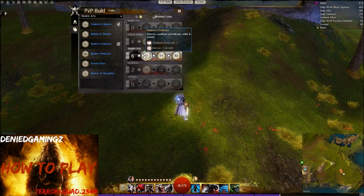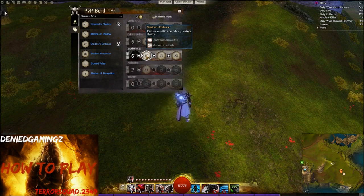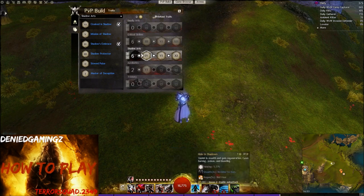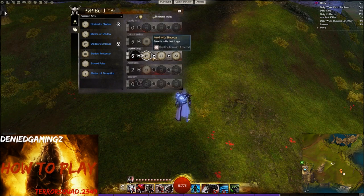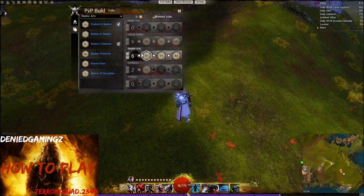Shadow Arts — this is the main trait line why this build offers a lot of survivability. If you're new to thief, this build is just perfect and will get you used to the mechanics. First of all, we're going to be using Shadow Embrace: remove a condition periodically while in stealth. Every three seconds you will lose a condition. That sounds weak, but it's actually quite strong because every stealth skill you have lasts one second longer due to Melt with Shadow. So basically if you combine two stealth skills, you can lose almost three conditions — that's a pretty strong trait.